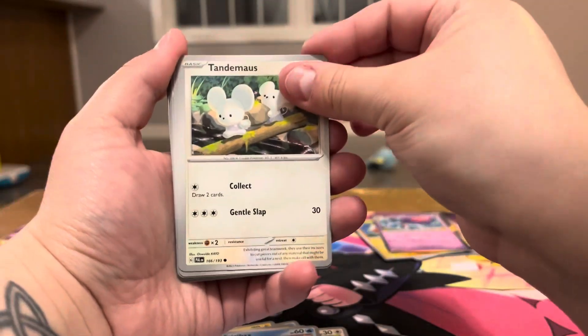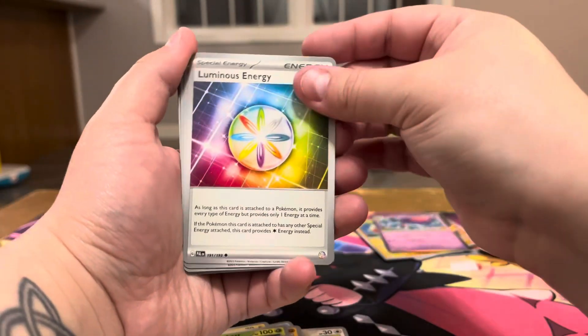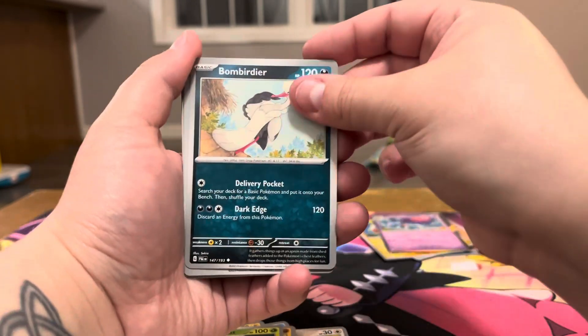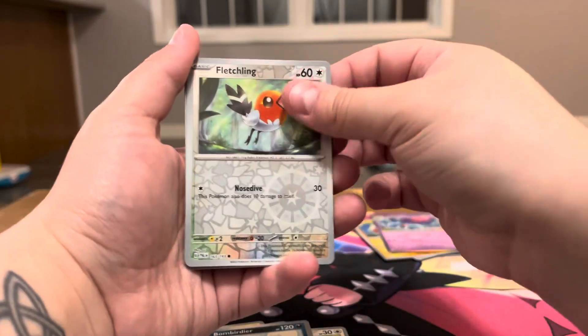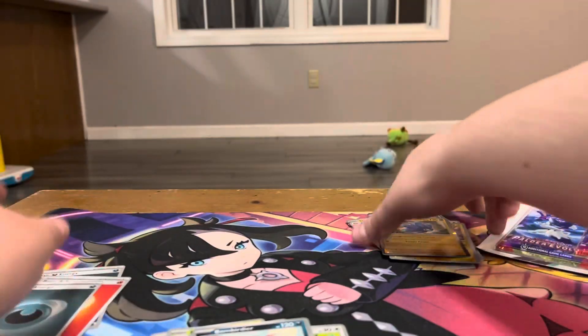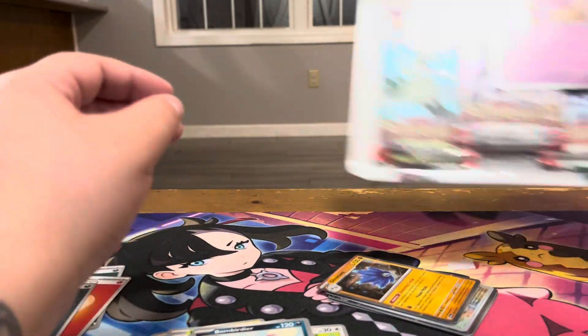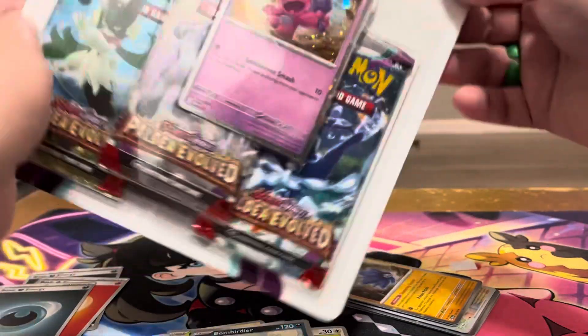Got a Tadpole, Fridgerbex, Tandem Mouse, Catadal, Luxio, Luminous Energy, Bombardier, Fletchling reverse, Pinker reverse, and a Glamora hollow. Yeah, it heard me say I had good luck and it's just like — not today. All right, then we got the Tinky Tink one.